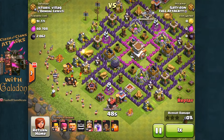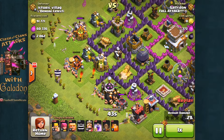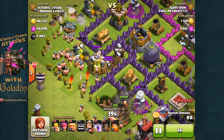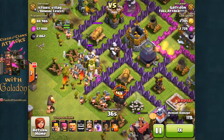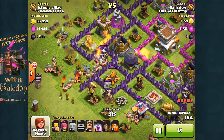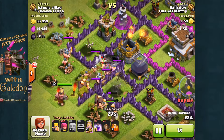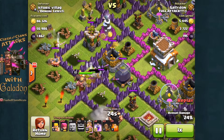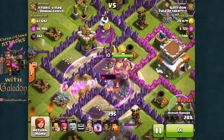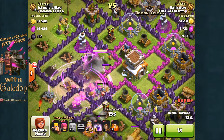Here I found another base with over 2,000 dark elixir available at town hall 8. This time I decided to save those earthquake spells — you can see there's really only about one layer of walls to get through. The archers go in, the barbarians go after the builder's hut, and that's a perfect path toward that dark elixir storage. The giants and the barbarian king funnel right into that nice cubby, conveniently placed right there, and right into the dark elixir.